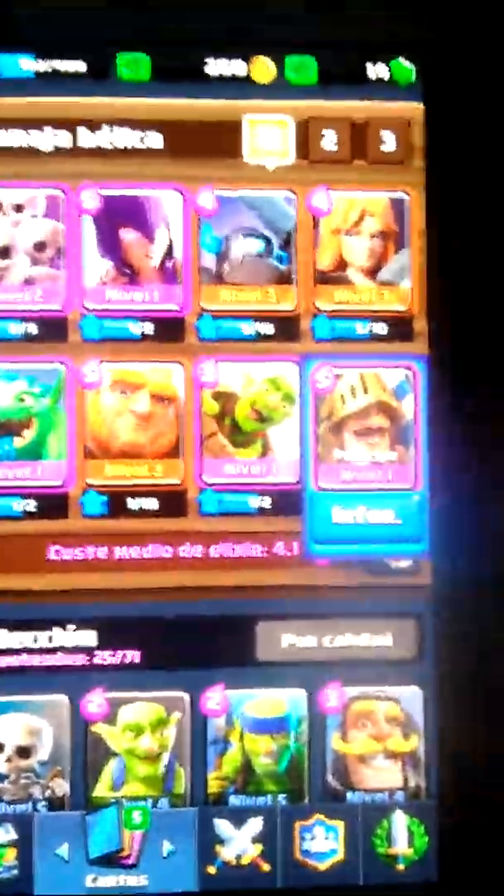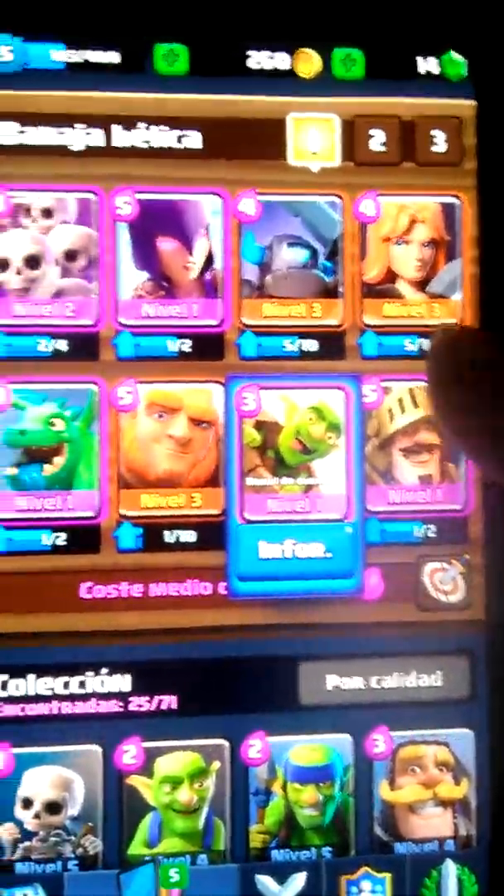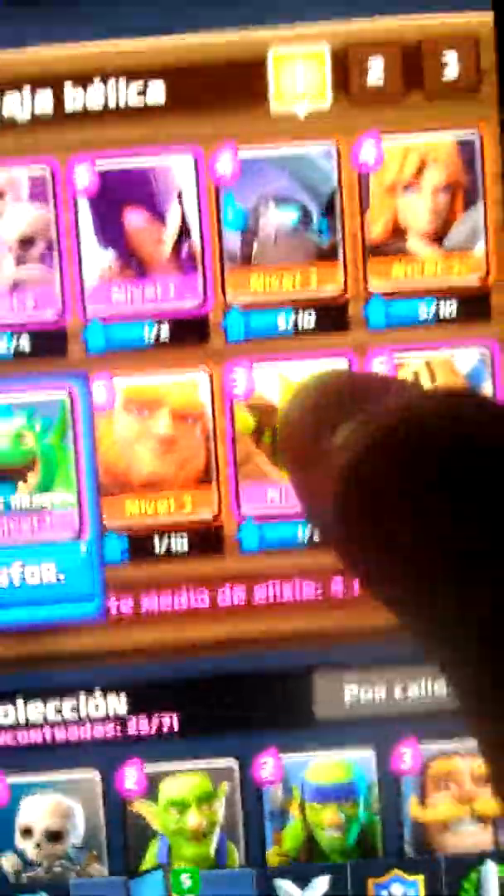Easy guys. So if you're in Arena 3 or lower and you got these cards, you're very lucky because it's very good for Arena 4 too - it's pretty much good for every arena. Here are the cards you're gonna need: the Prince, Goblin Barrel, Giant, and all of these.